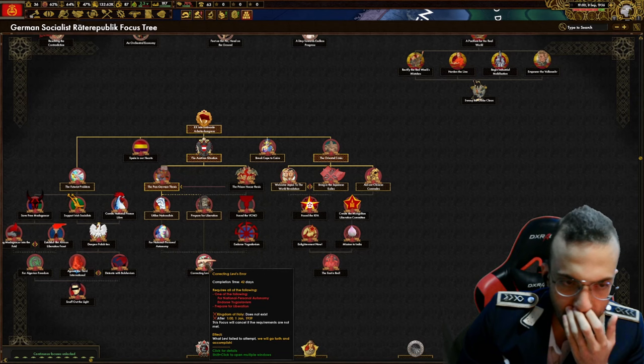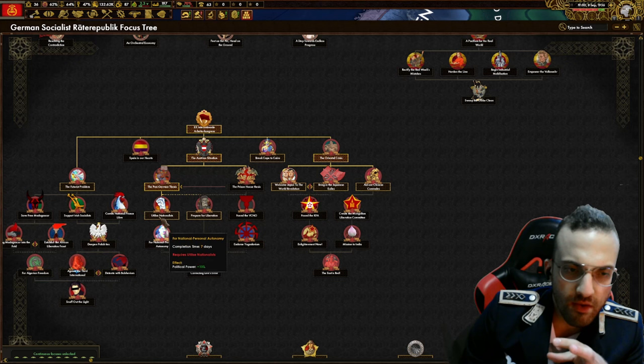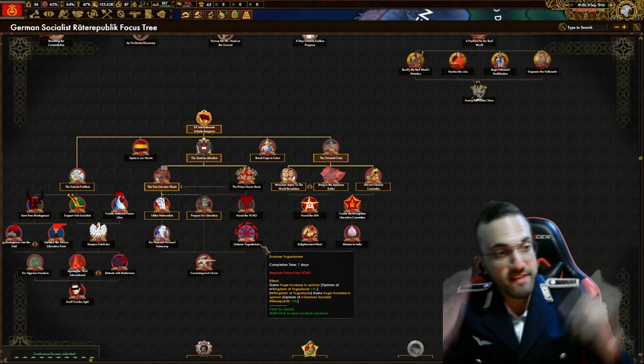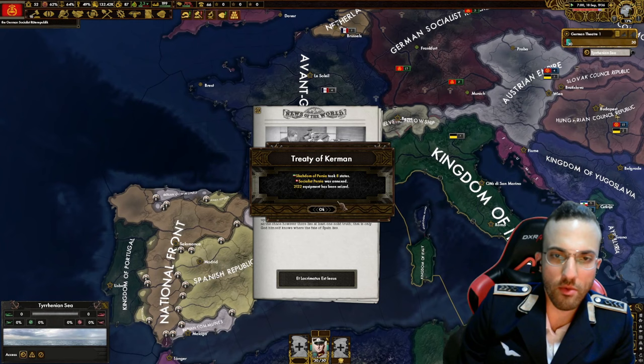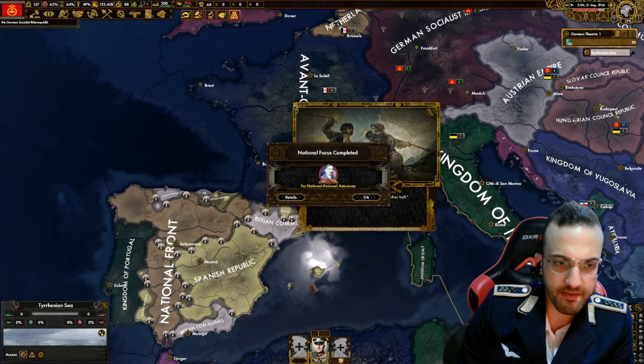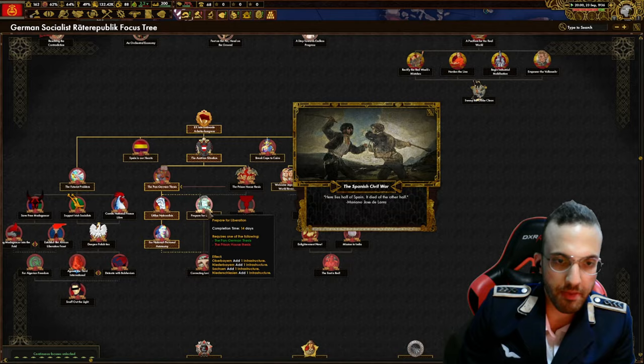We can only attack Austria if Italy doesn't exist - which means Italy is going to rip itself apart. I can see into the future with the focus tree already. Another civil war - with papal anarchists? The Spanish civil war breaks out - here lies half of Spain, killed by the other half. Let's do the Perpetual Liberation focus.